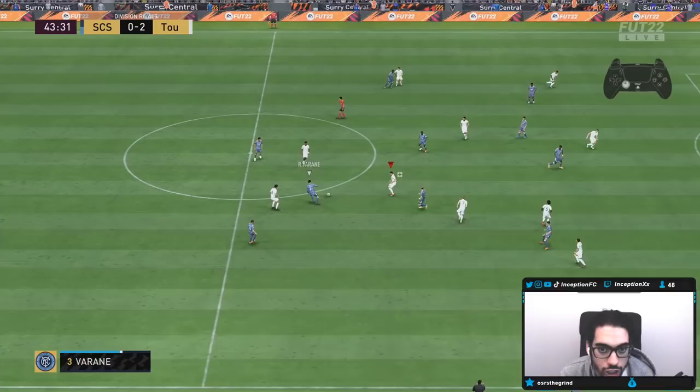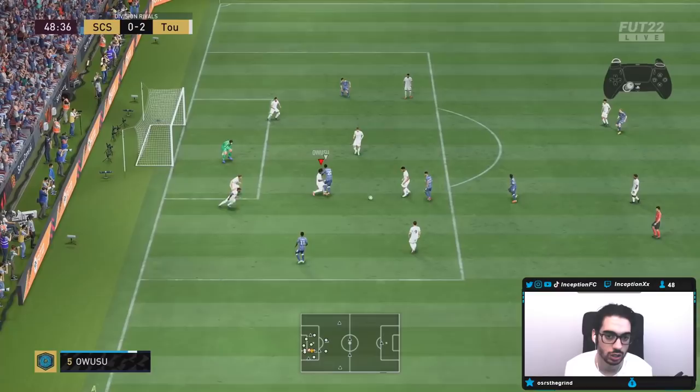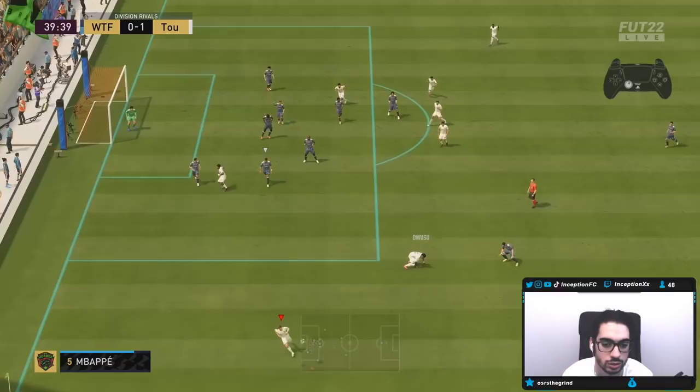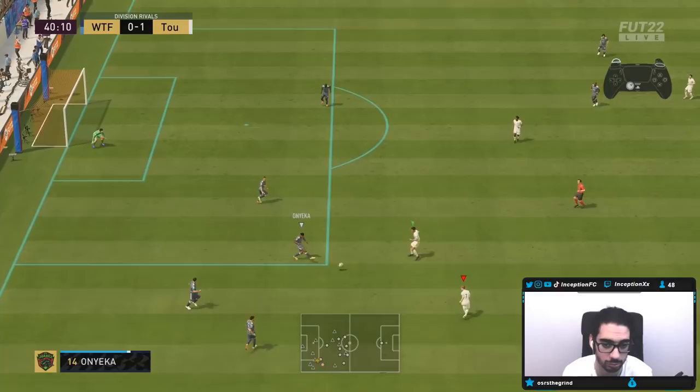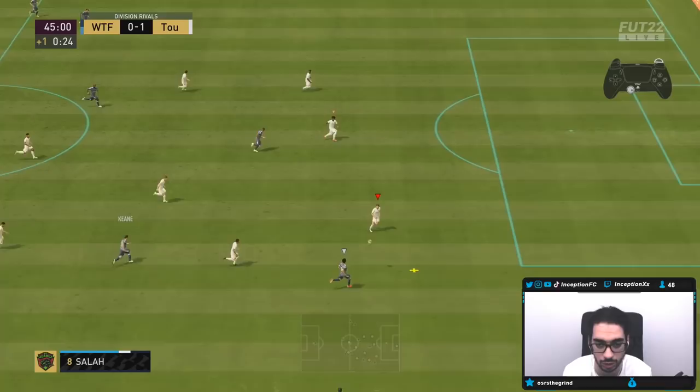Go Owusu. Low registration? No foul? It's not even letting me switch right there. Owusu, you got to do better than that, my G. Heading is pretty random if you don't have heading accuracy — it should be better, but it is what it is. He put him off balance though, I'll take it. You could get lucky and it goes through their animation.